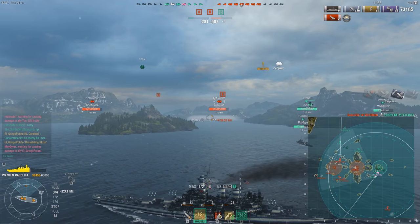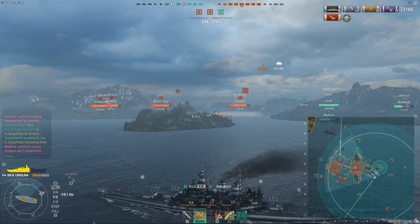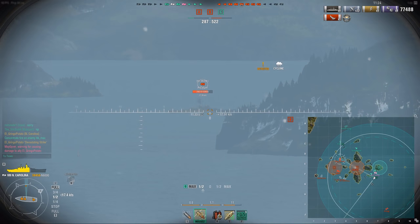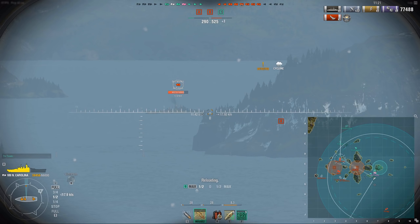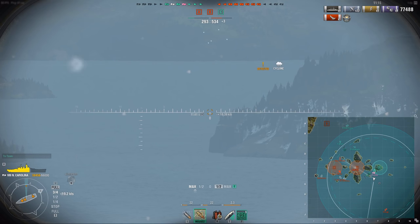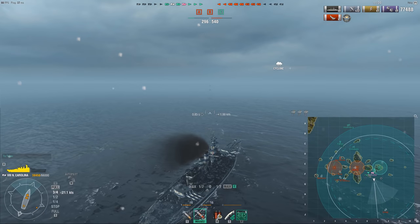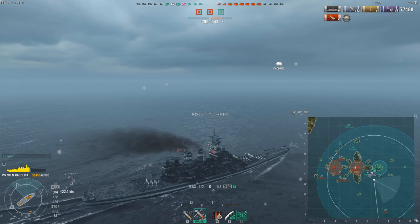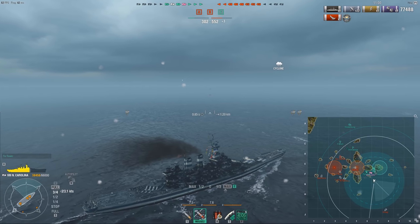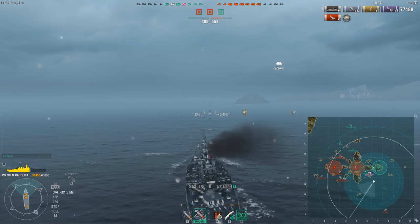The game isn't looking very good for us though — we still have our AFK Fubuki, which means we are basically down two ships at this point and they have a cap advantage. I'm trying to land some volleys on the Des Moines, who's sitting very far away and barely moving. At these ranges you can see the shell speed — it takes 12 seconds for the shells to land, and hitting a cruiser with that kind of travel time is not easy. The cyclone finally hit though.